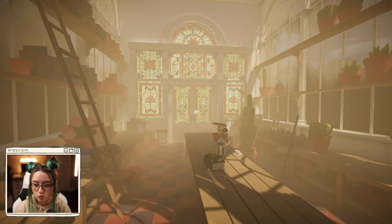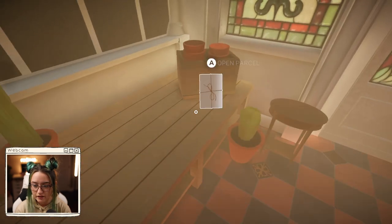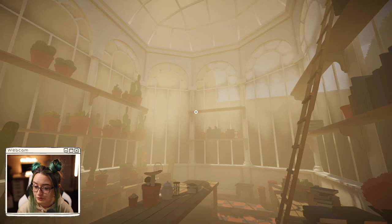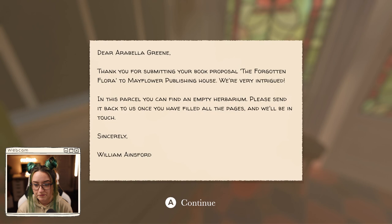Oh wow, we get to actually walk around. This is better than I thought. I did not expect to be able to just walk around like a human. It seems like stuff that you need to do glimmers. Dear Arabella Green, thank you for submitting your book proposal of The Forgotten Flora to Mayflower Publishing House. We're very intrigued. In this parcel, you can find an empty herbarium.